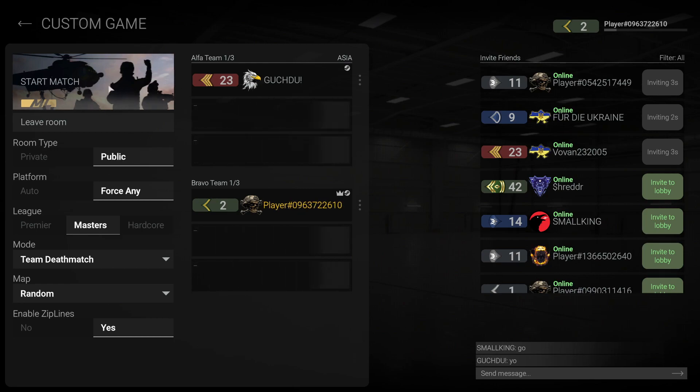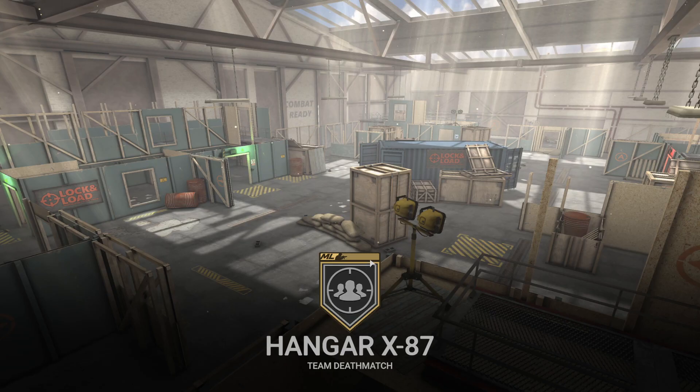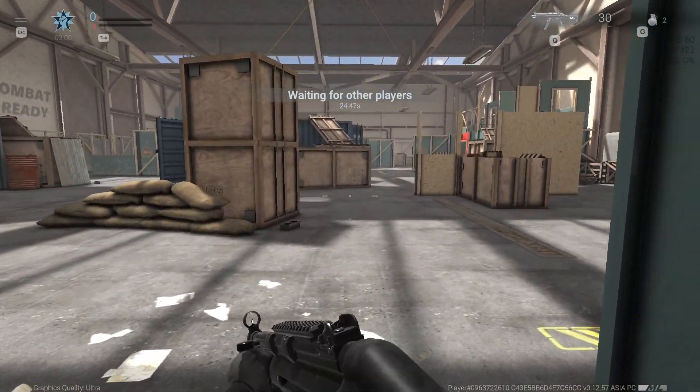After that, you have to select the room type and then click on Launch Match. Make sure you are on Public or Private — if you want to play with each other, simply go with the Private room, and then the game will start. Hope you liked this little tutorial. Feel free to subscribe to my channel, and if you have any questions you can ask me in the comment section. Thanks for watching, bye bye!